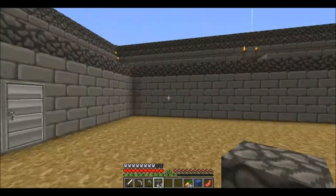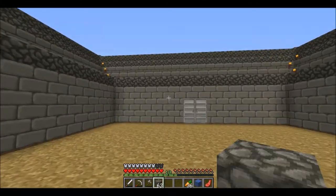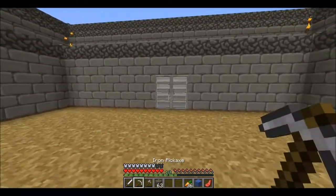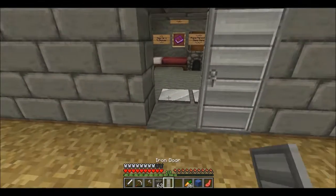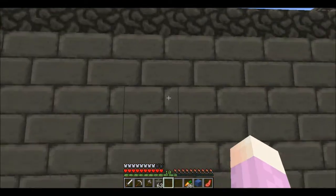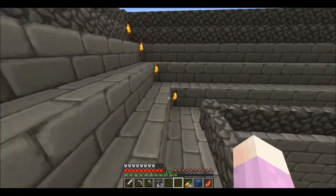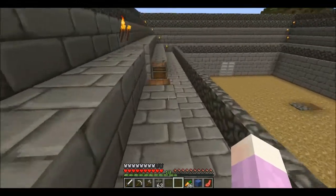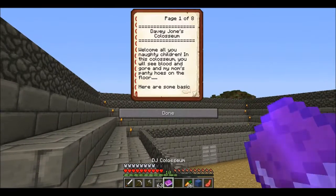So as you can see, this is the new PvP arena that Ian, Arm Chief, made. I was going to show it from a different angle, but let me get out of here first. Let's read these signs. Welcome, all you naughty children. I'm older than you. In this coliseum, you will see blood and gore and... um... Here are some basic — Davy Jones Coliseum was established in 1283.